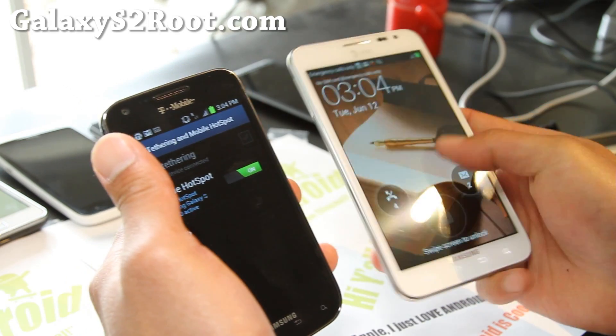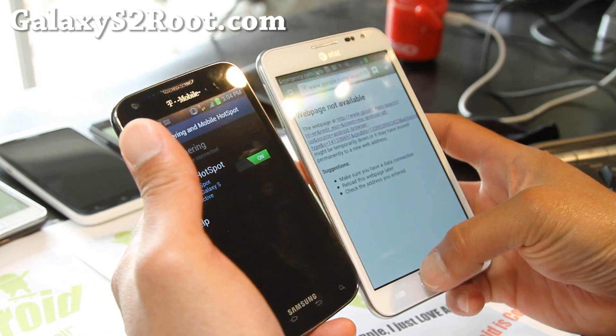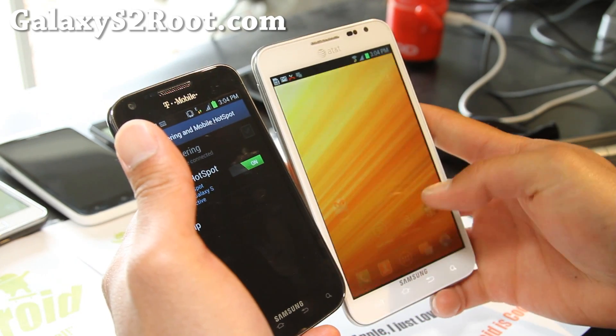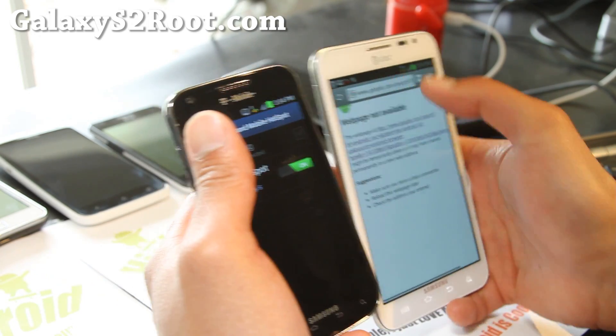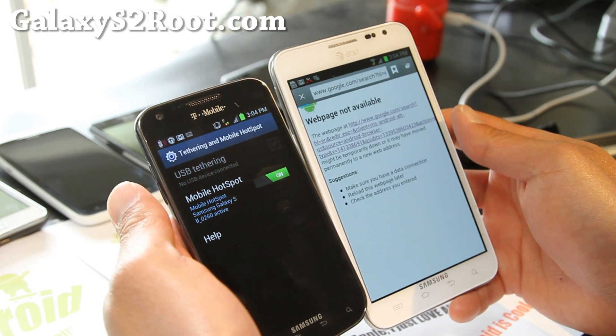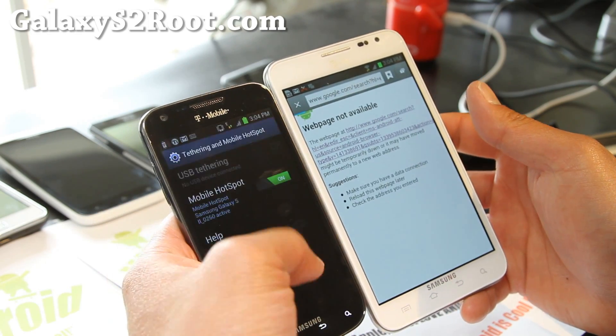It picks up Edge there, and my phone's probably automatically going to connect. There we go — it's connected. I'm on Edge. I should be able to access the internet now. Looks fine. And if you get 4G, it will do 4G.